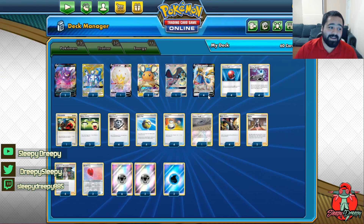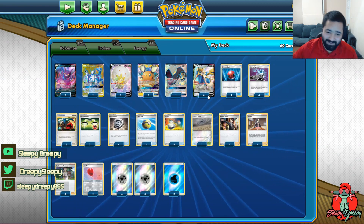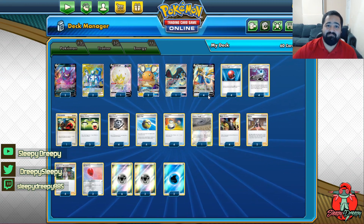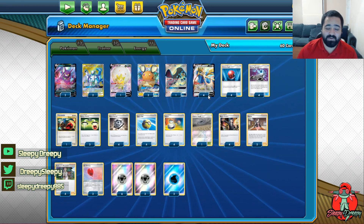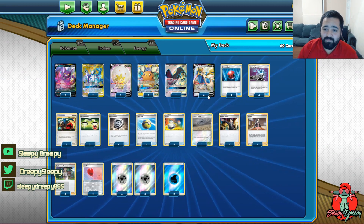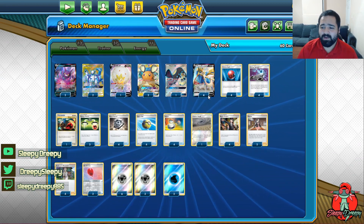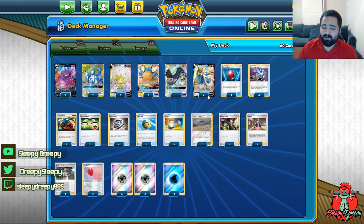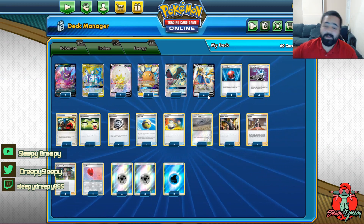The next deck is ADPZ. This thing has a simple game plan — it's just boss, boss, game. Altered Creation, boss, boss, game. I'm going for a standard run-of-the-mill list, very consistent, with two Crobat, two Dedenne, one Eldegoss — all support Pokemon — just trying to dig until you get your combo ready. Maybe Peas just to get that Altered Creation going for Zacian, and then an extra energy. It's a two-energy attacker that can quickly get powered up, with four-ofs that make this deck just keep going — a Chaotic Swell, four Bosses, Marnie, and Professor's Research, plus two Air Balloons to move things around.